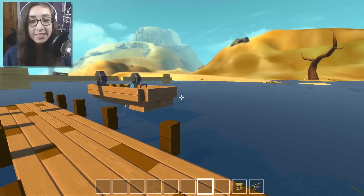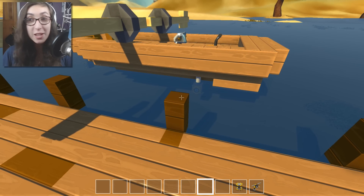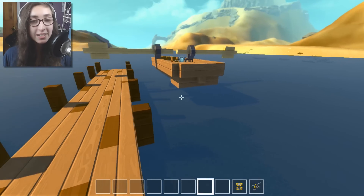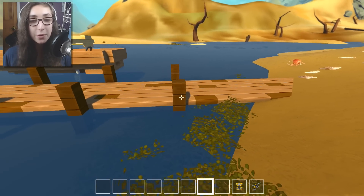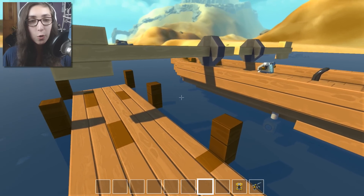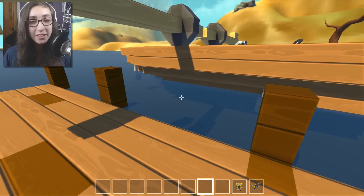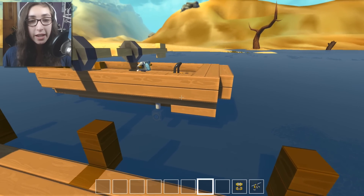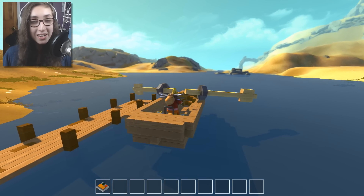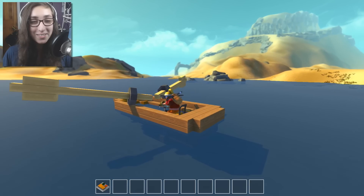Today we are going to be looking at a bunch of boats and riding them around this ocean. The first one is all mine — yes, I actually built something! I haven't built anything in quite a while, but I wanted to mess around with this. I basically made a tiny little dock and this rowboat, which looks really neat.